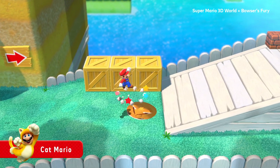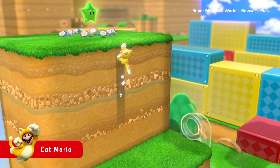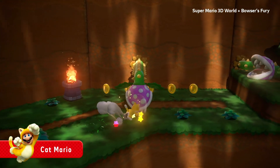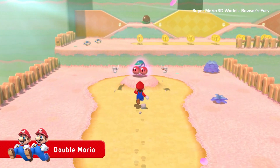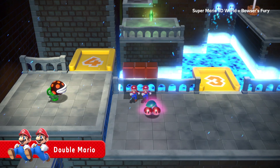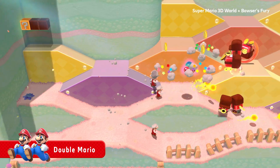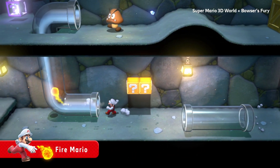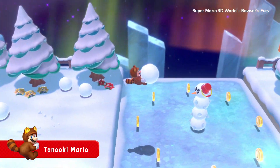Once you acquire the Super Bell, you can transform into Cat Mario. Climb up the wall like a cat, or use a variety of cat actions. Time to split in two — with Double Mario, grab some more Double Cherries to divide and conquer. There are other power-ups you can find too: heat things up as Fire Mario, Tanooki Mario, and more.